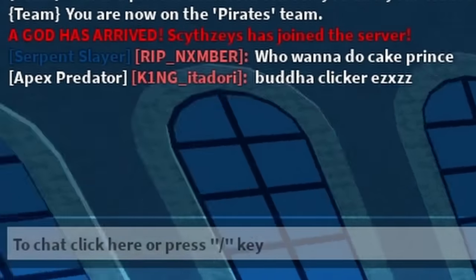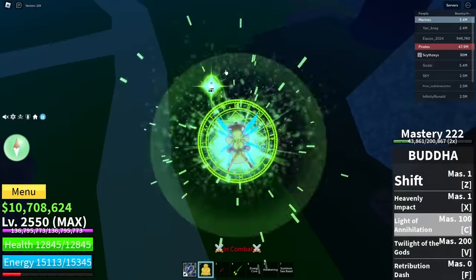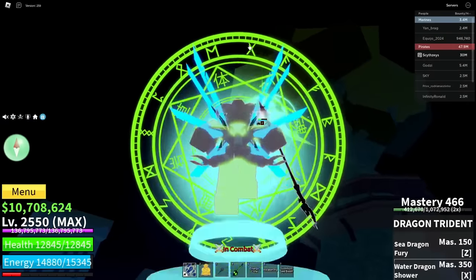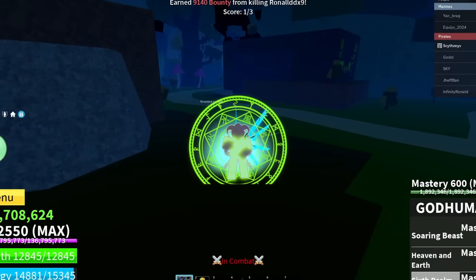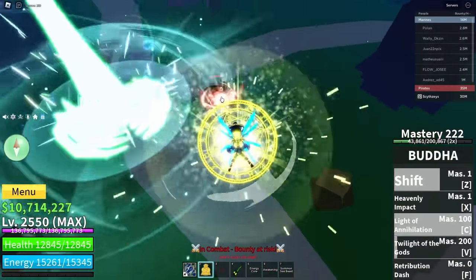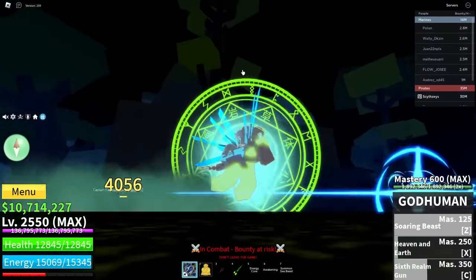We have two people fighting — transform. That's a lot of damage. Hold C so we can aim it — I completely missed. Where is this guy going? We actually killed him — look at how much damage that does. Kitsune guy right here — transform. 4K damage, and we just grabbed him nice. Hold this move down — 4K damage again.